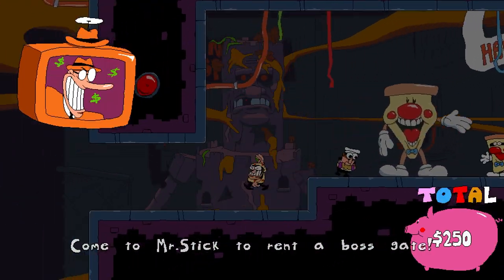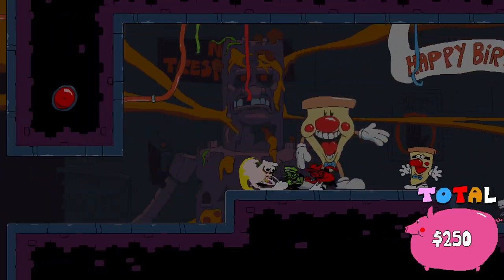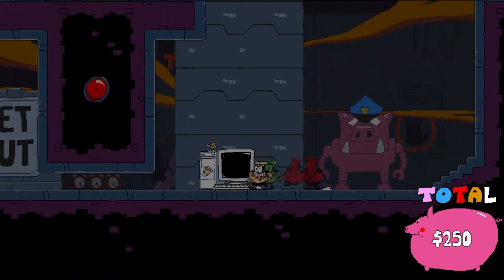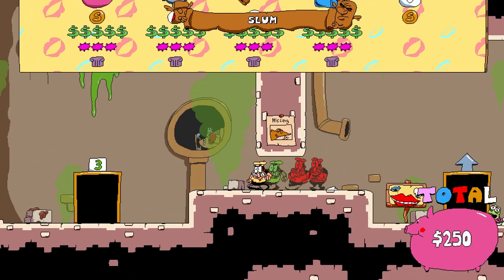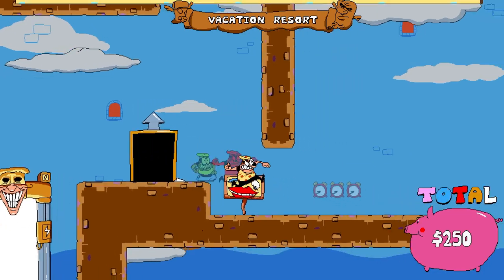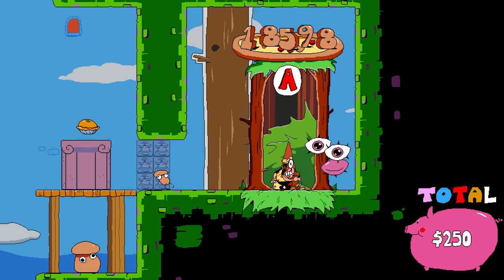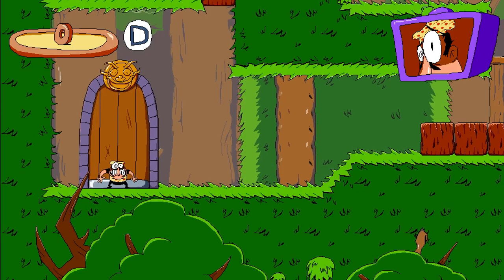Before we do the final level, I'm going to backtrack to floor three so we can get that secret we're missing from Gnome Forest. I'm going to jump cut to the spot where I missed the secret — I'll see you guys then.